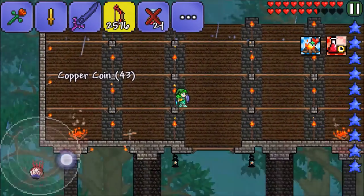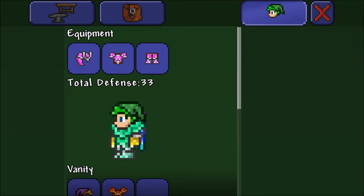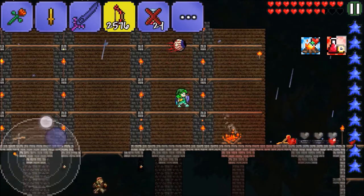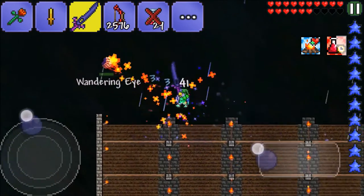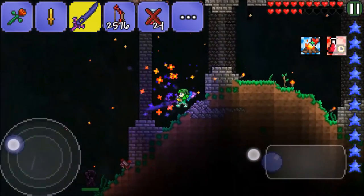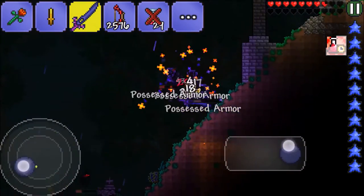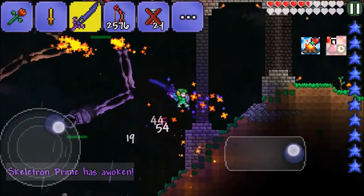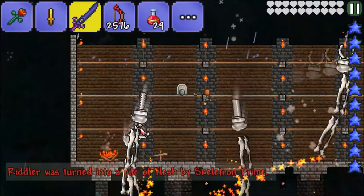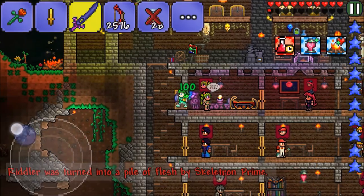We definitely learned something: we need better armor, better potions, and to be wiser with our potions — probably better regen too. I don't know how much damage we did. And now Skeletron Prime wants to come in too. There's an Angry Nimbus — oh it's raining. Now it's Skeletron Prime! Nope, nope, nope — he marked his territory.